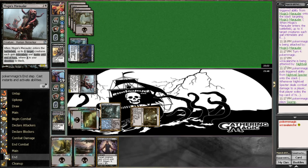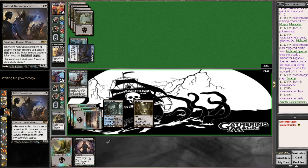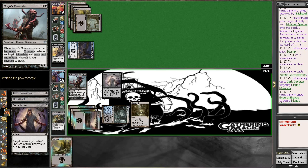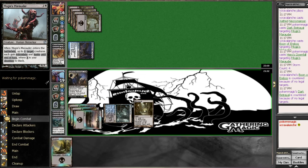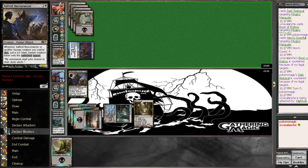We'll put out his Aethered Necromancer. Got a Hero's Downfall for it? Alright, well that's out of the way at least. But Night Vale Spectre can continue to get card advantage, and even if a Desecration Demon comes out here, I'm in a terrible, terrible spot.